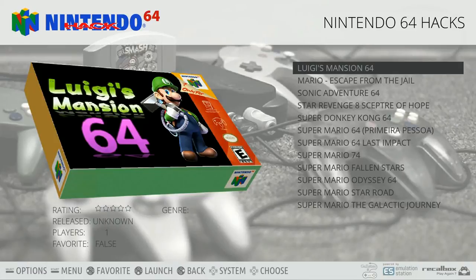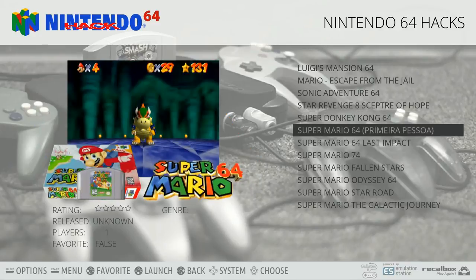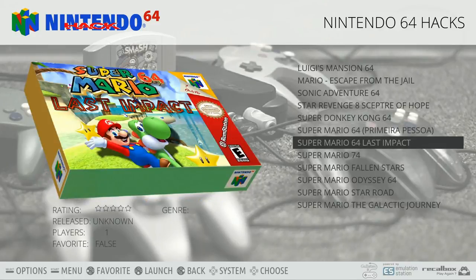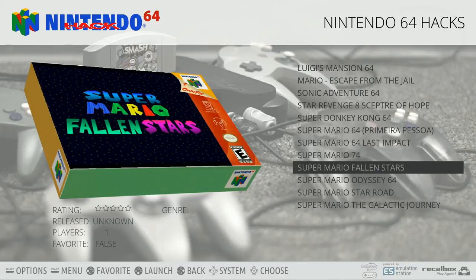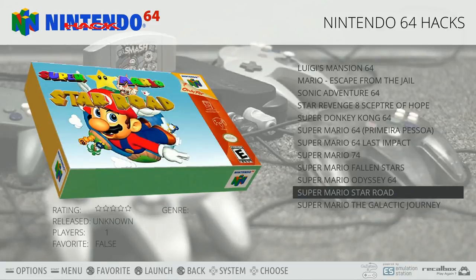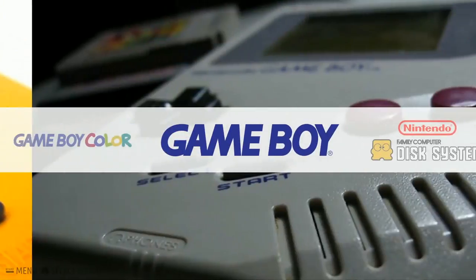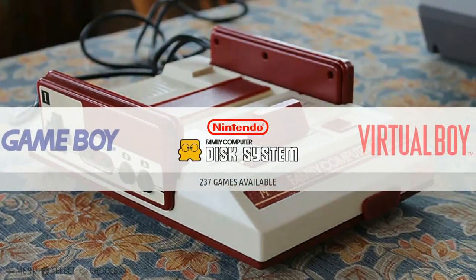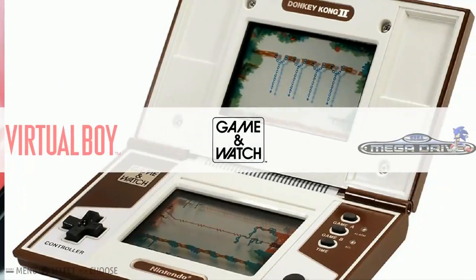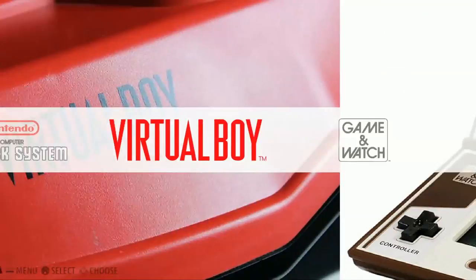Nintendo 64 hacks: 12 games - Luigi's Mansion, Mario Escape from the Jail, Sonic Adventure, Super Donkey Kong 64, Super Mario 64 Last Impact, Super Mario 74, Fallen Stars, Star Road, and the Galactic Journey. Game Boy Advance: 1,062. Game Boy Color: 545. Game Boy: 489. Family Computer Disk System: 237. Virtual Boy: 26. Game & Watch: 56. We literally just went full circle for the first time - really intensive stuff there.